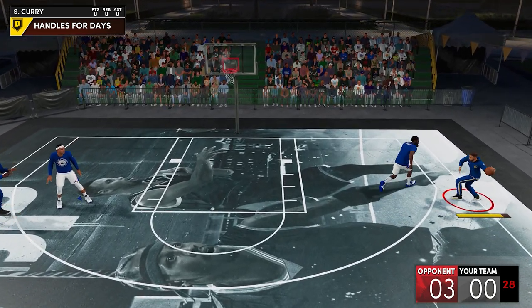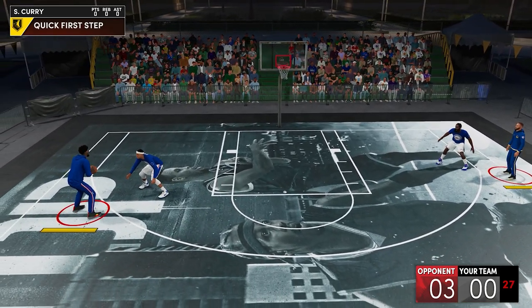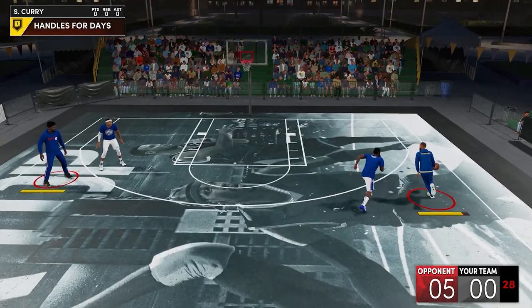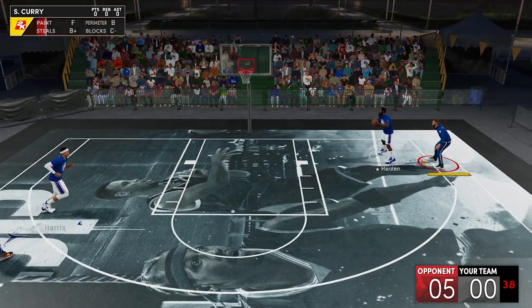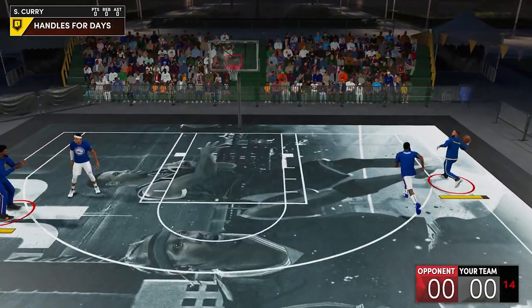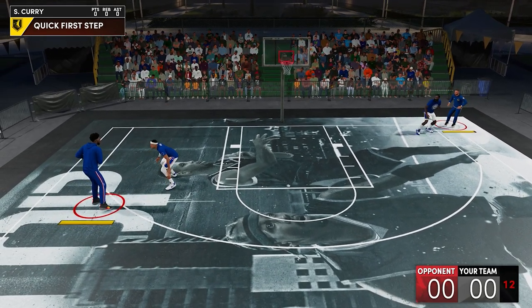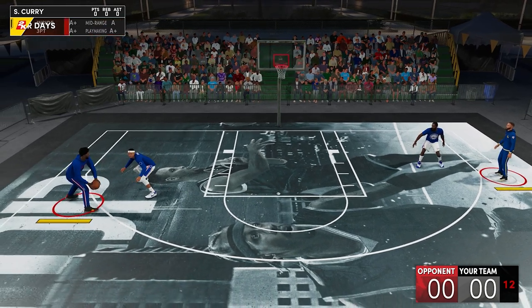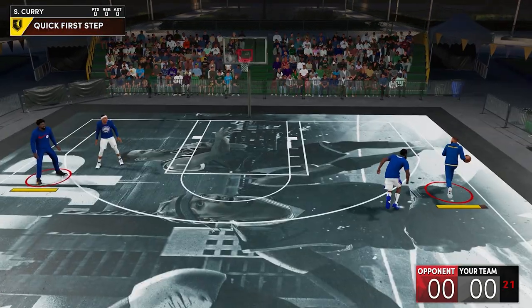We all know that when you're moving and you make a bounce pass, it usually gives you animations where you lean towards somewhere, which I think is the reason why it gives you more chances of triggering the badge. On this exact sequence, probably more than half of my attempts will trigger needle threader badge when I do a bounce pass. But if I do normal passes on that one, it's rare for the badge to activate. I'm not saying you need to do bounce passes all the time just to activate the badge.